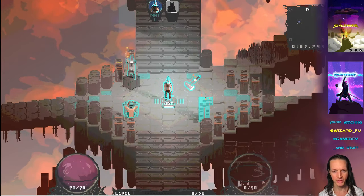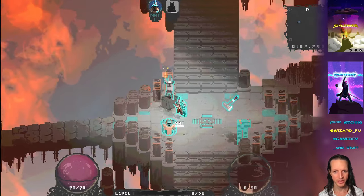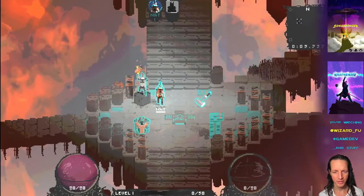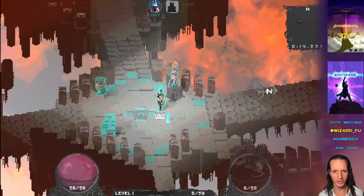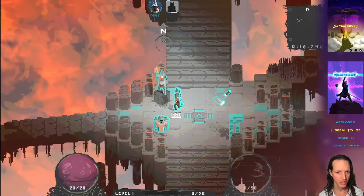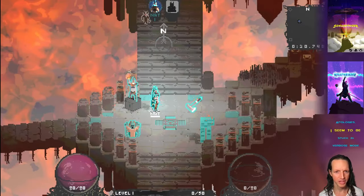We've got a lot of new stuff this week actually. It's a very productive week. First of all, these statues. These statues are nice and nice looking now. They represent each player and they've got a nice little diamond-shaped pedestal they're sitting on.